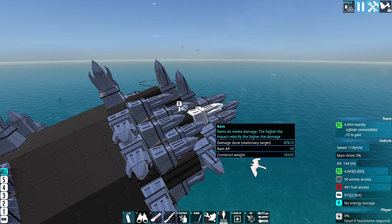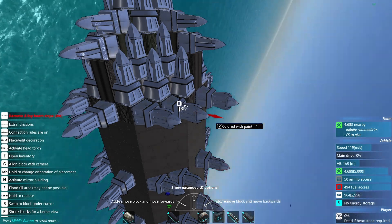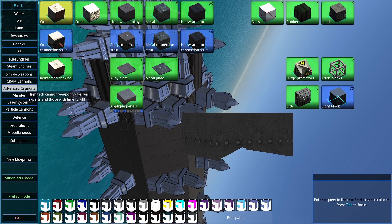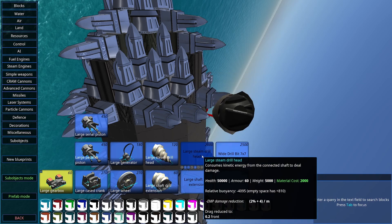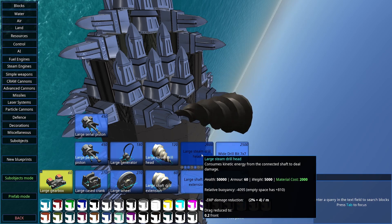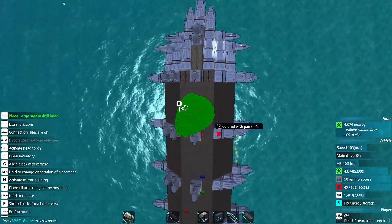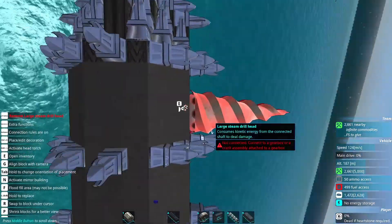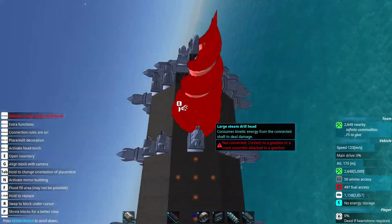Also thrown into this block of the patch notes: steam and drill parts have a 0.4 drag modifier from the front with no clearance requirement. It still says 0.2 in the tooltip, but presumably it's 0.4. On the previous patch, I did note that these had clearance requirements from the left or the right. Now it's just 0.2 from the front.